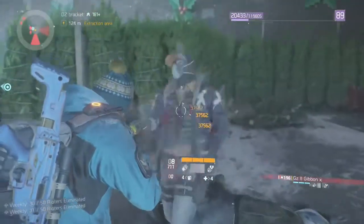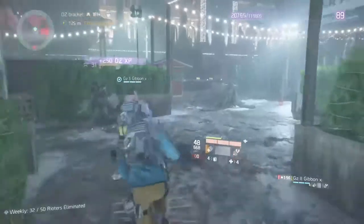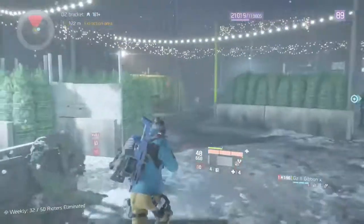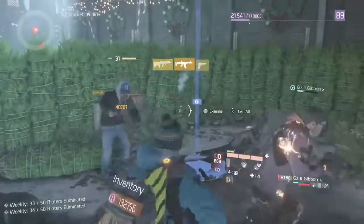The high risk weekly, however, will drop one 2.04 item — so that's pretty good — or one 2.14 gear set item, but this time with a chance for one 2.40 gear set item. So we have a chance for our first 2.40 there on the high value targets.